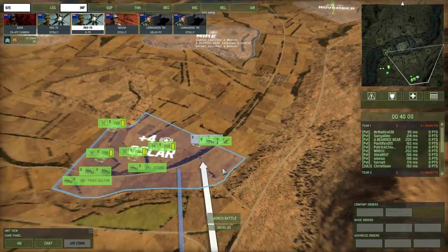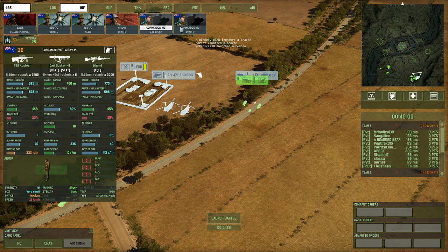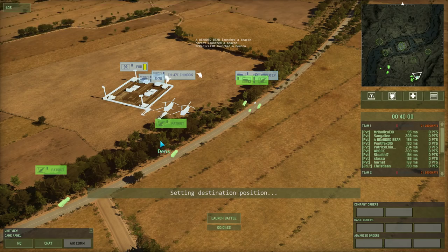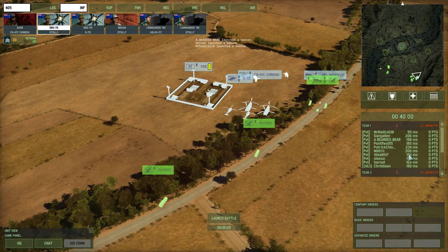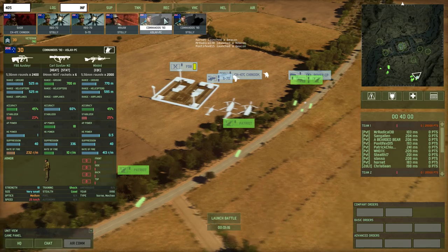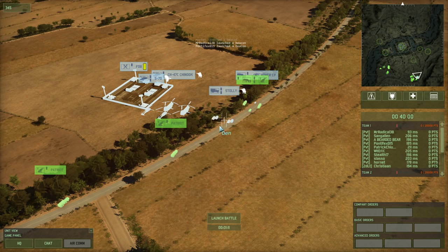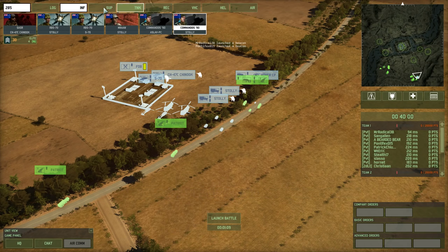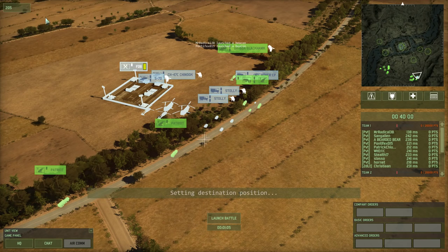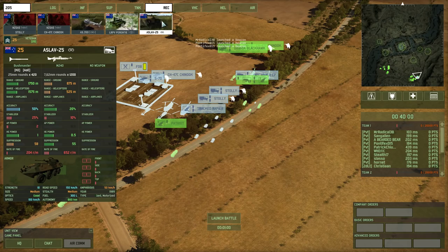I'm going to move up into that reactor position with my infantry, which is going to start with an SASR advanced party, combined with some RBS-70s because it's NV-10 and there's quite a few airborne troops on the other team. Once those guys have landed, I'm going to also bring in my Elite Commandos-90 Stollies, as well as some AA. Because if and when those vehicles carrying airborne troops actually get there, I'm going to need to have some fire support.